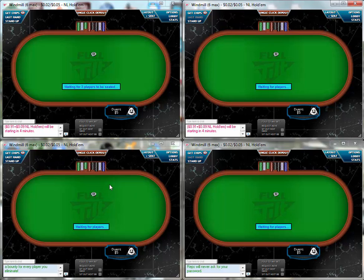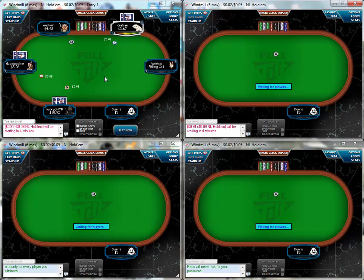Apparently if you don't like the tables you're at, there is a 'Request to Move' option. I think you can do that a limited number of times per half hour, but you can't do it too often. So you can't just keep requesting moves when your table is full of regulars — you're somewhat hamstrung with that.